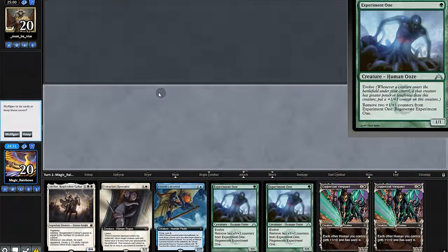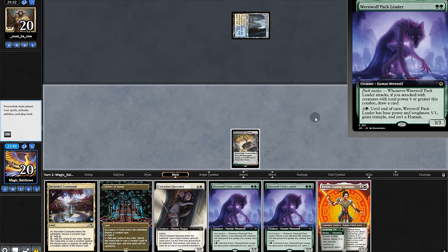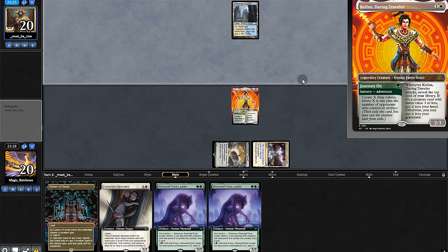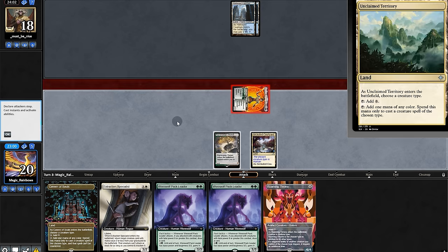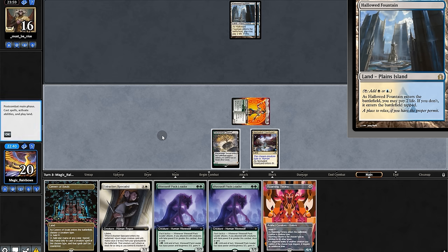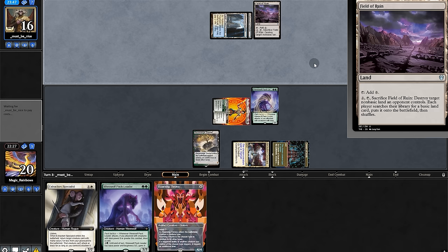Opening hand — no lands for a mull. This one's better, we'll keep with Hulk Helen. Do we play Helen or pack leader? Helen might be a little better here, especially if they're a control deck. Opponent shocks and passes. Throne — nice. Land on top, and I hope our opponents aren't holding up countermagic because it can't be countered.